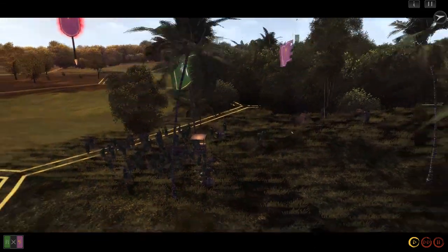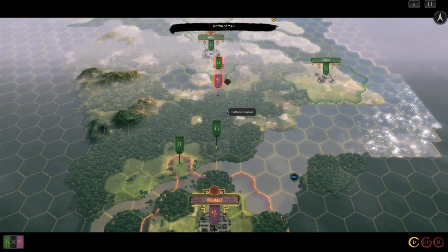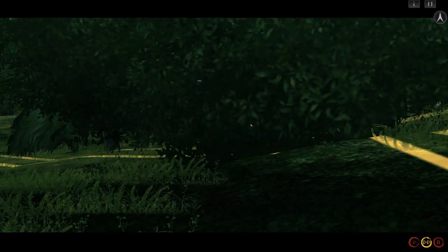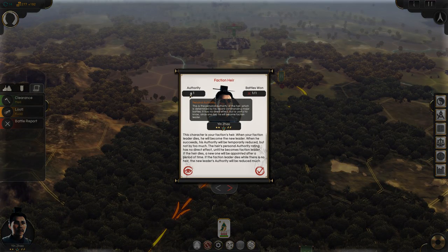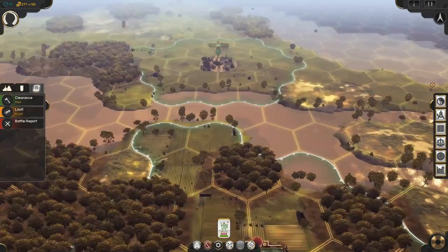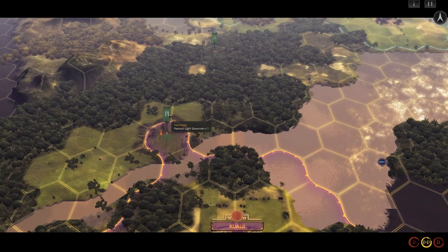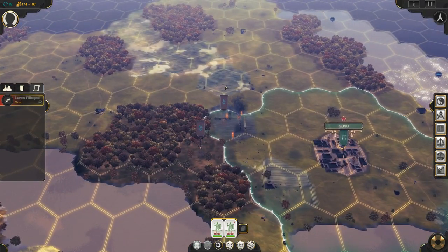I was able to recruit a new unit of peasant spears from our capital. They moved south to attack the group that had gotten away, then I moved both squads south towards enemy territory, while our faction heir finishes off those settlers in the woods. His goal is to move south and meet up with the two units of spears to conduct a war against the Minyue. We've already got some spears standing in their territory, and because they'd built farms on that tile, our spears will now loot the farm and give us some money automatically.